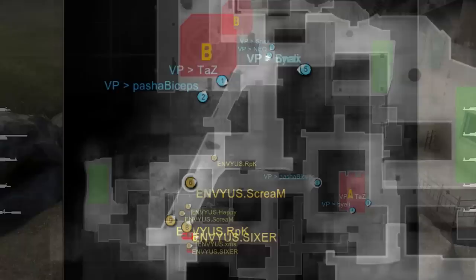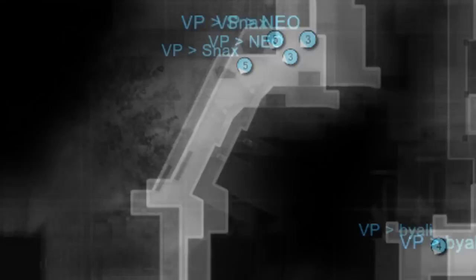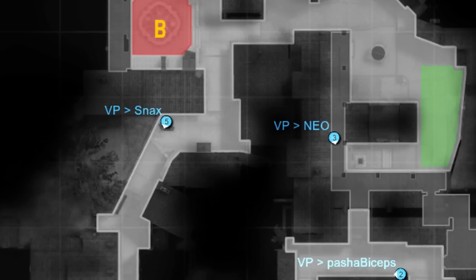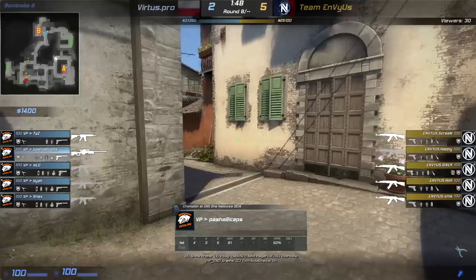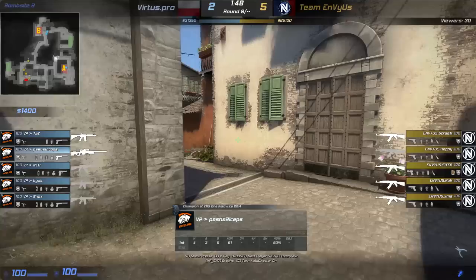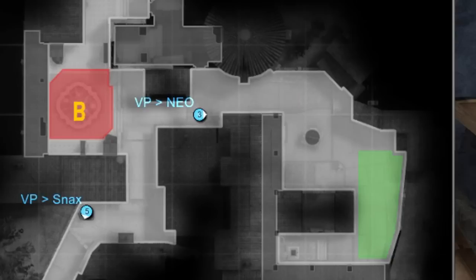In front of them, Virtus Pro's CT side is also pretty much always the same. Snax and Nioh are holding Banana — their goal is to be aggressive enough so that Snax can eventually hold it alone. Once Snax is in position, Nioh will rotate and Snax will stay alone, his goal being only to delay a push if it comes and use all his utilities. His only role is to deny Banana access to EnvyUs. On A, Virtus Pro will never play Apartment — they will always stay passive on site, with Pasha alone on Long taking intel on Mid. Sometimes Pasha will try to go for an aggressive pick on Mid but only one shot, then go back. He will never commit too much.